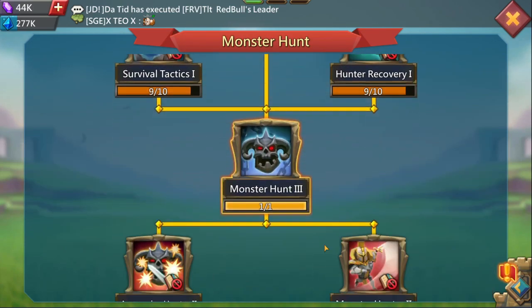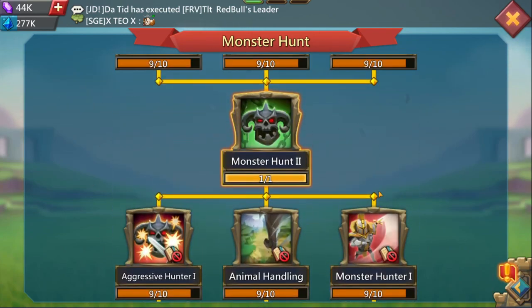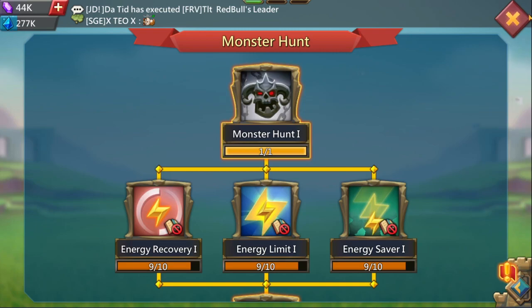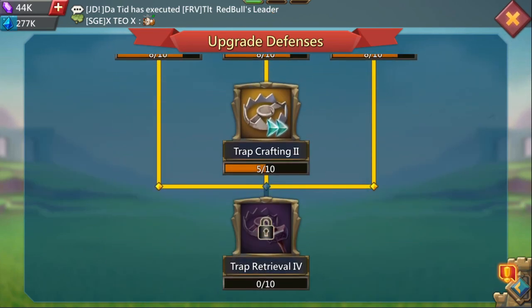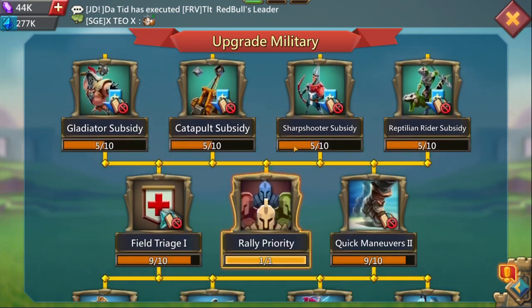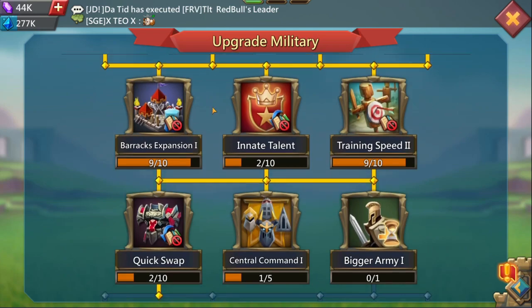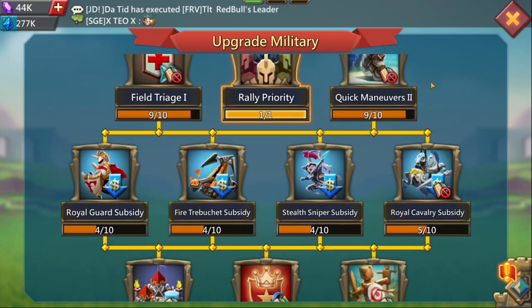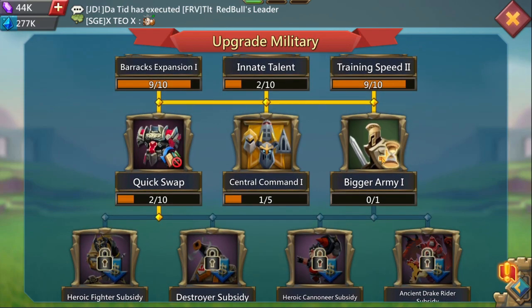Monster hunt is really done — monster hunt 4 is unlocked. Everything else is basically maxed for academy level 24. Great defenses and great military are both doing quite a bit. You have everything online, all the hard stuff online — these are the hard ones to do — and you have a bigger army being trained and almost done.